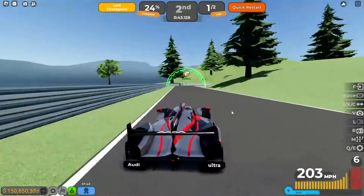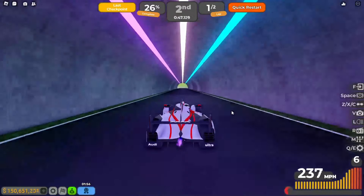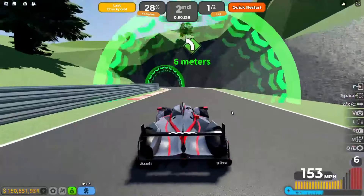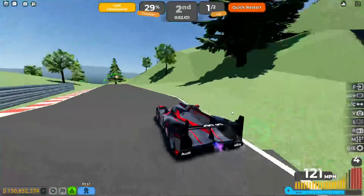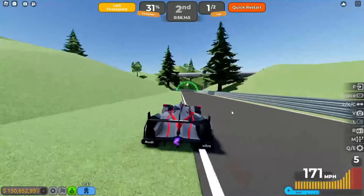Something I'm noticing is that they changed the font for the position display — like second place and the race UI font is different. I think it's part of the whole UI overhaul they did. I kind of prefer the old one to be honest.